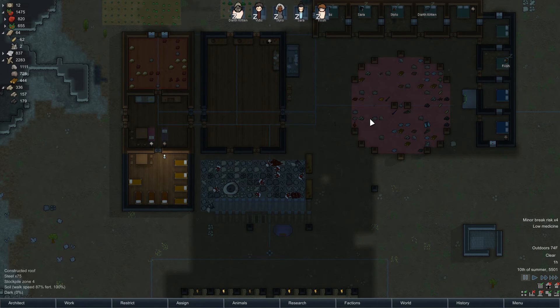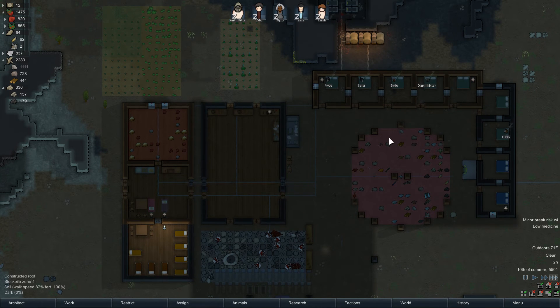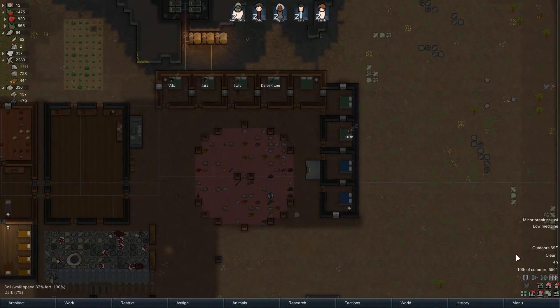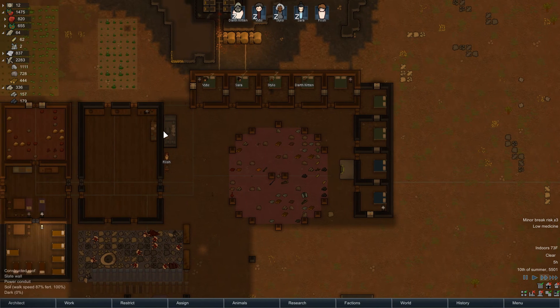Hello everyone and welcome back to some more Let's Play RimWorld Alpha 15. One thing I just noticed is Tynan posted another screenshot of the next update of the game about five days ago. It was kind of a silly little screenshot, but if you really looked at it, there's a lot of interesting things you can gather. He showed off drop pods.